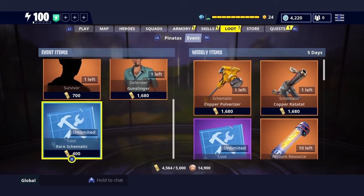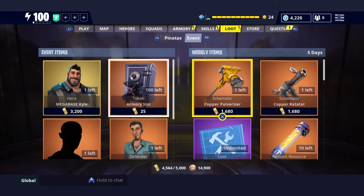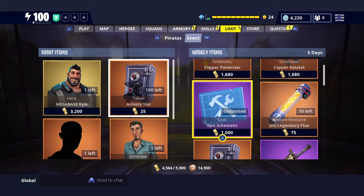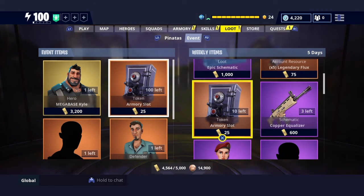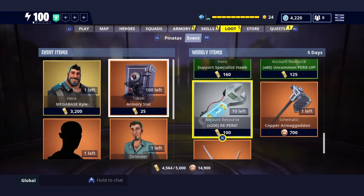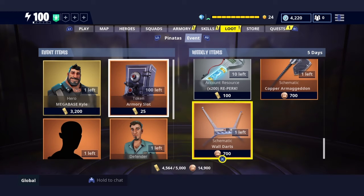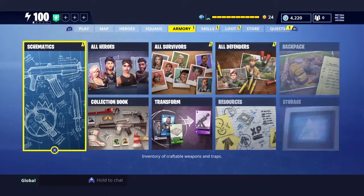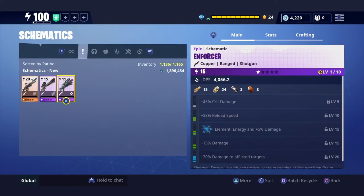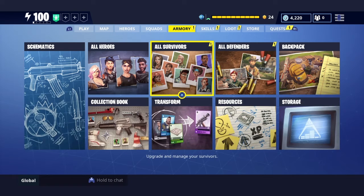We got Mega Base Kyle, 100 armory slots, Pulverizer, the new Rat-a-Tat gun, legendary random armory, wall darts, axe — they did come out with an axe character. Let's go ahead and get these exclamation marks out of the way.